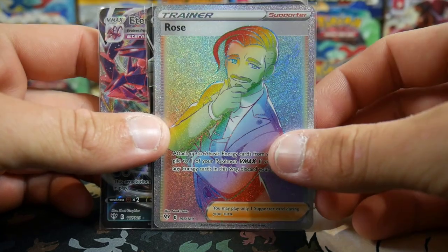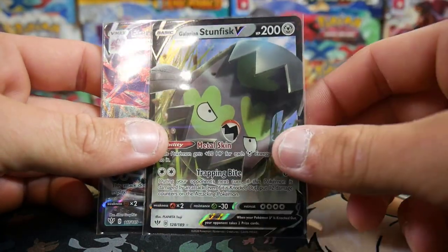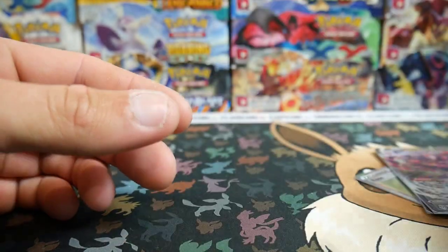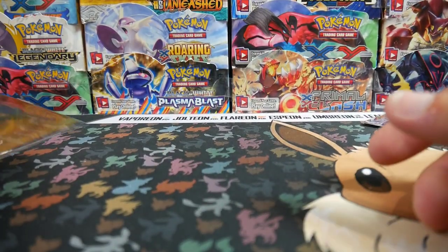We got the Rose Secret Rare Full Art from Darkness Ablaze, a Galarian Stunfisk, and an Eternus VMAX Full Art. They're all in perfect condition and I'm super excited about them.